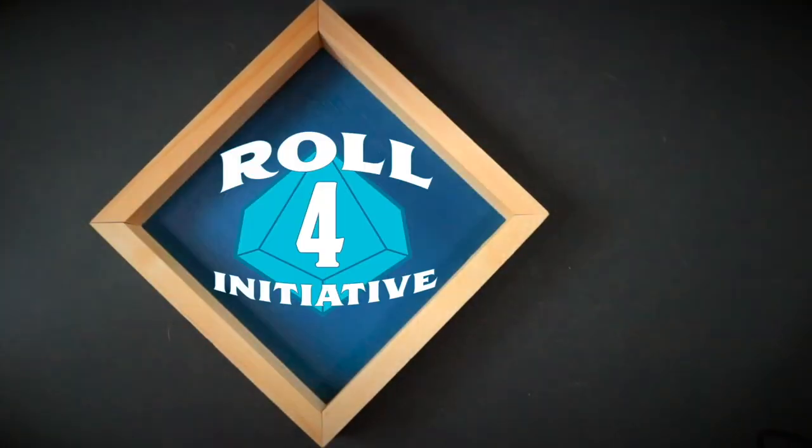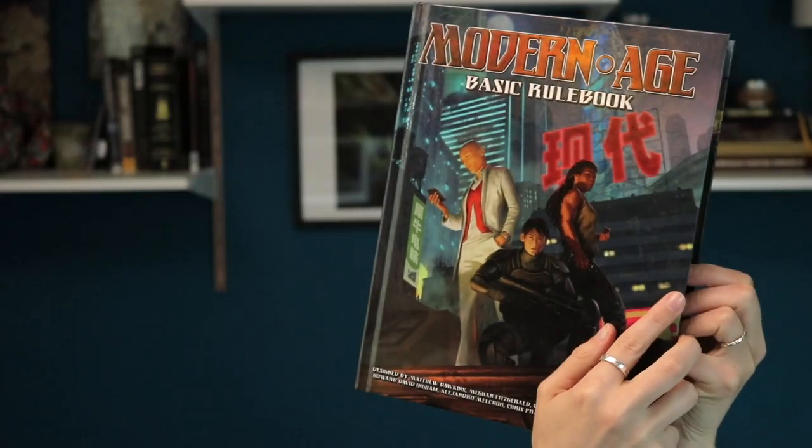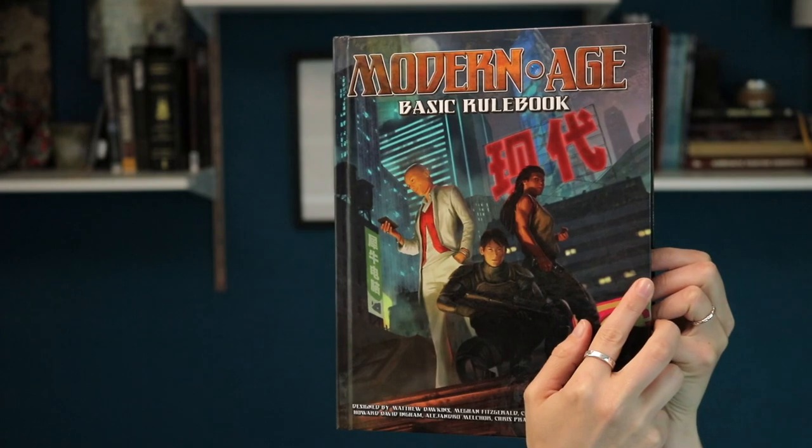Hey everybody, in this video I'll be giving you my thoughts about the Modern Age setting from Green Ronin. Green Ronin was really awesome and sent us a lot of books to check out — different systems — and it was really nice of them. One of the ones that I'm really excited about was that we got a bunch of the Modern Age books, and so I spent a little bit of time with the basic rulebook to get a feel for the system and the world and how it works. I've played a lot of different modern setting fantasy TTRPGs, and I really enjoy them.